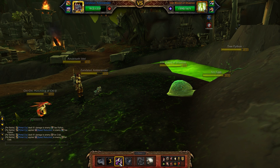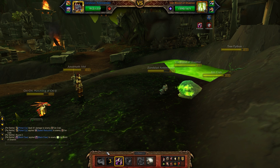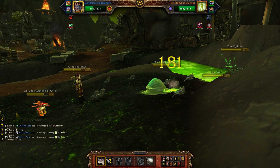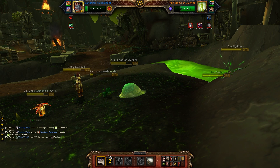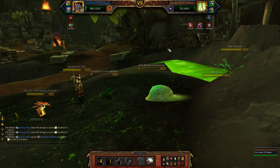Second turn, you're going to want to go ahead and cast Black Claw — and now we're faster. Follow up Black Claw with Hunting Party. We're within the range of our Beast Racial Ability, which deals extra damage. The second turn of Hunting Party almost takes Vile Blood of Draenor out.